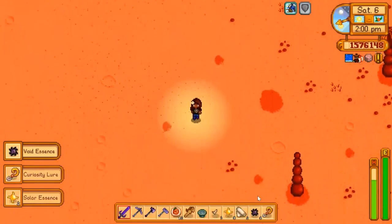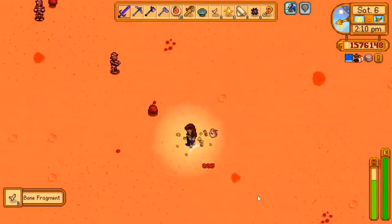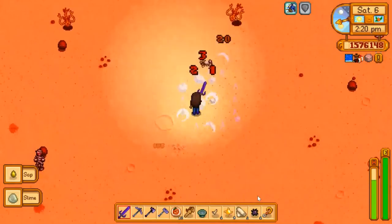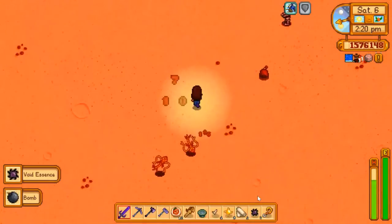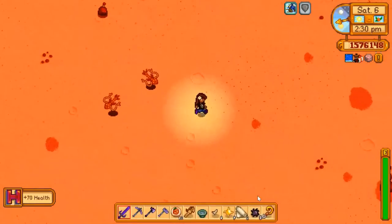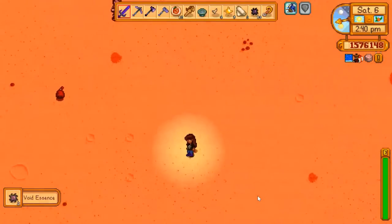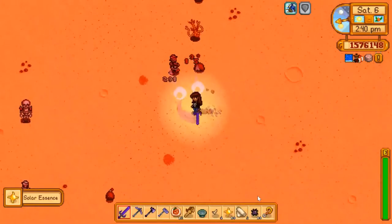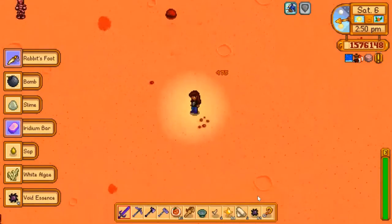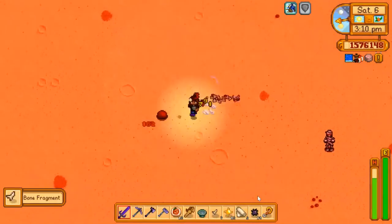I got a curiosity lure — I don't really need that, but that's cool anyway. This guy maybe? No, not him. There's a really big monster that spawns over here but I've never defeated him on my own and I don't know if I want to try right now — he's really hard. Come on somebody, give me a void pebble please.